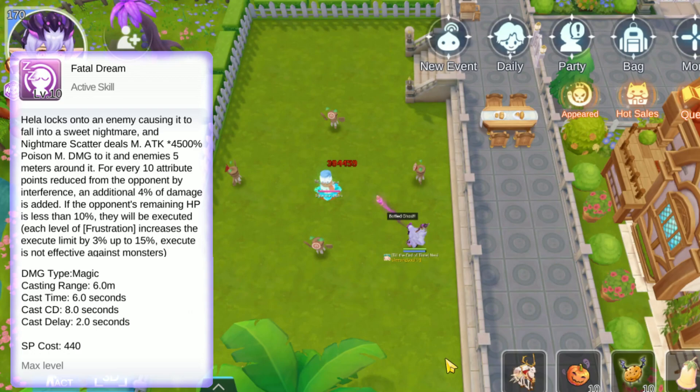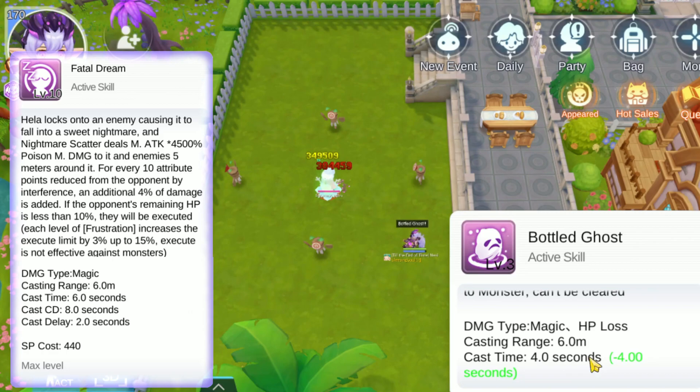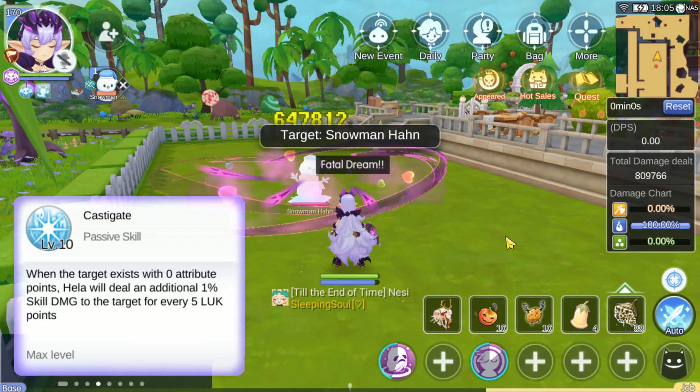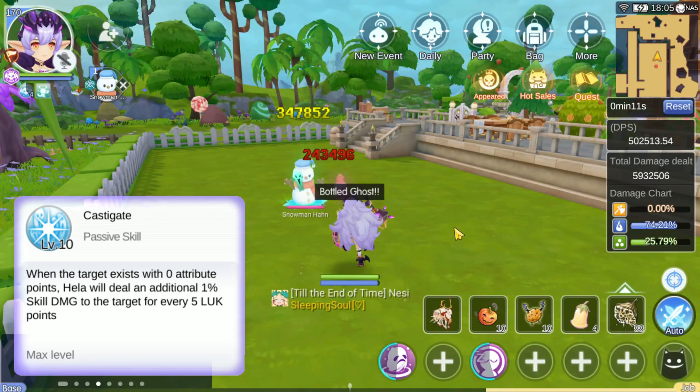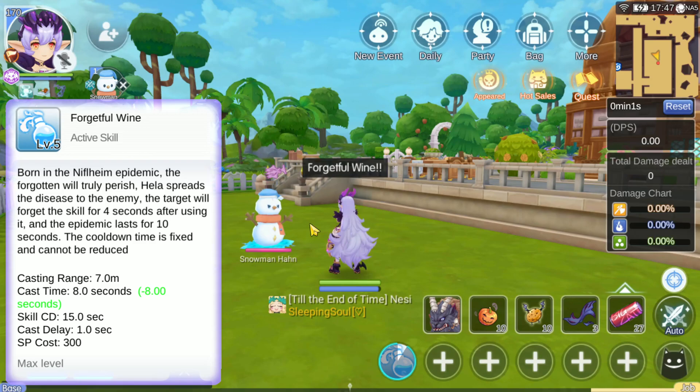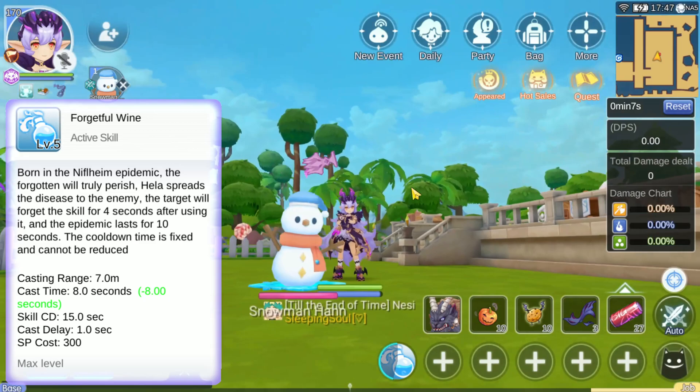This is an excellent combo with Bottle Ghost and quite a good range from your target around them. I've added an overhead view to show how much chaos Hela can deal in battle. Since her casting range is 6 meters and the AoE is 5 meters, I hope this gives a good visual indicator of what to expect. Castigate is a passive linked to Fatal Dream, where casting a target with 0 attribute points gives a bonus to skill damage based off your luck. Forgetful Wine is a disease that causes the enemy to forget their skills for a short duration, causing combos to not go off and skills unable to be spammed.